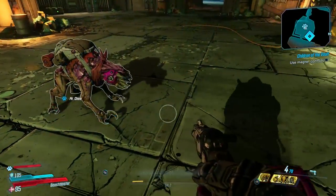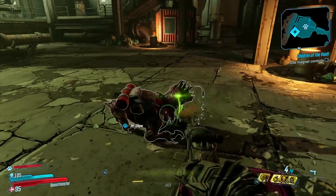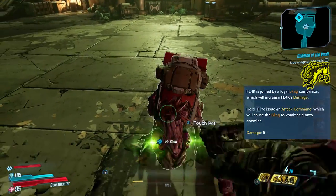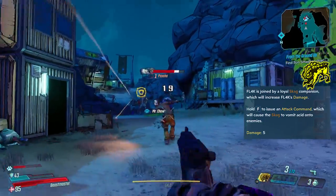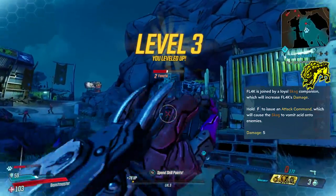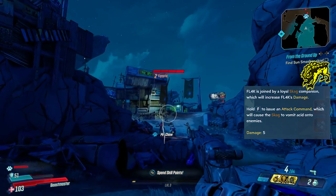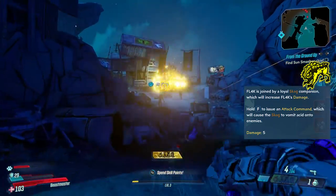Now we have three different pet variations in the Master Tree, starting with the Guard Skag. The passive increases your overall damage by 5%, which is pretty good for a basic version of a pet. The attack command will have the Skag vomiting acid onto the target, dealing corrosive damage to those nearby. A really strong pet to start with in terms of doing as much damage as possible, but from my own personal experience, the Skag got downed the most, so do bear that in mind.